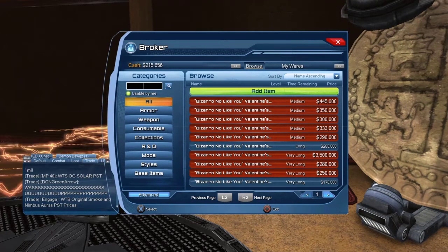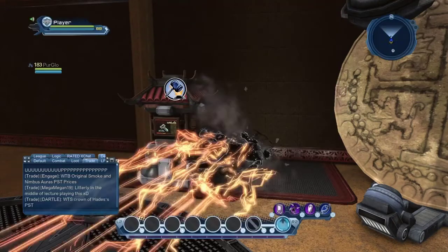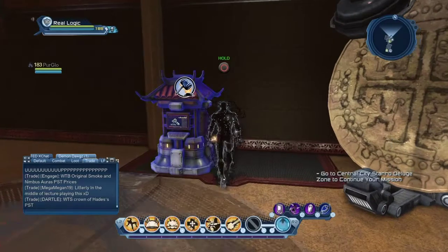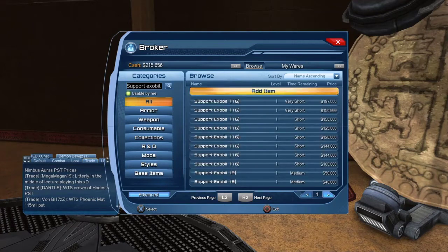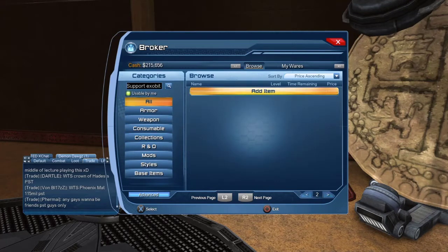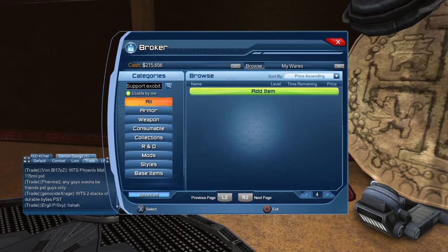You can also find exhibits in the Broker. It didn't pop up right away — I think I put an 'S' at the end and it messed up the search. Let's try support exo bits. As you can see, exo bits are relatively cheap in the Broker — support exo bits cost around 20,000 each.